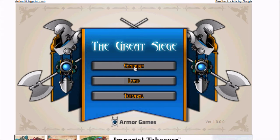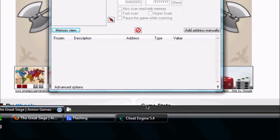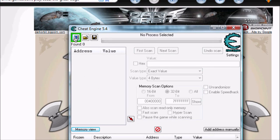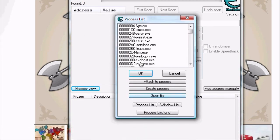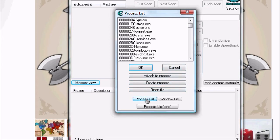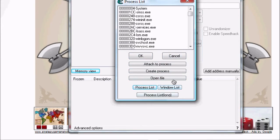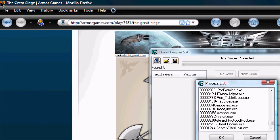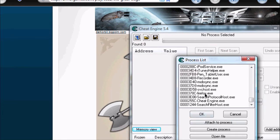The first thing you need to do is get Cheat Engine 5.4 or 5.5 — it really doesn't matter. Open it up and click that button in the top left corner to select your process. In the bottom, make sure you click on Process List, not Window List. Scroll down to the very bottom and pick whichever web browser you're using. In this case, it'll be Firefox. Just double click that.